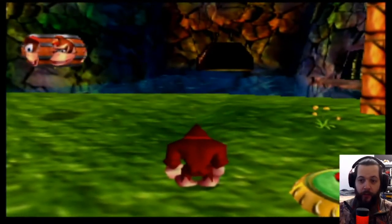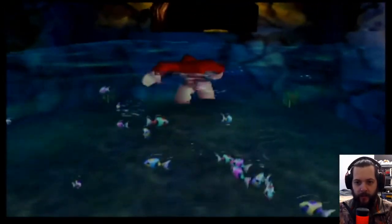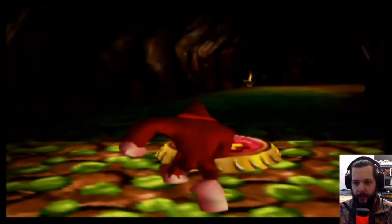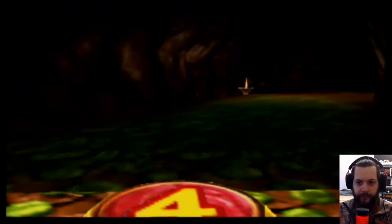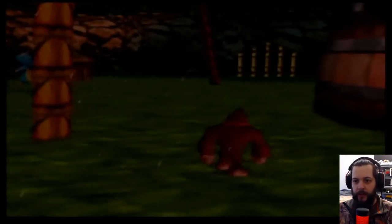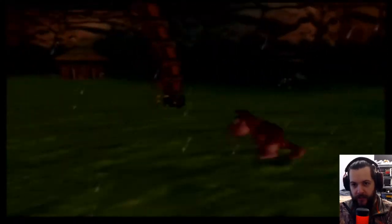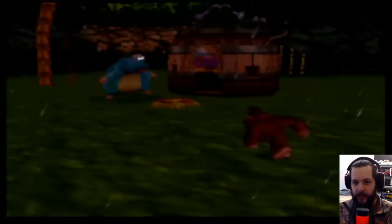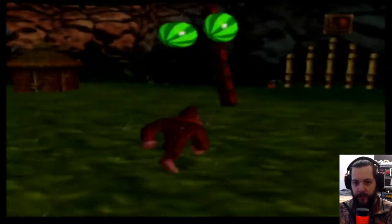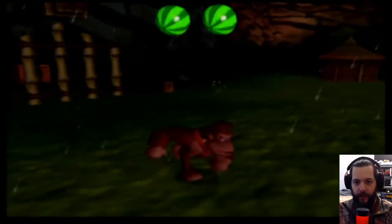Today we are going to unlock a couple more gold bananas — one for each of the Kongs we've unlocked, except for Chunky. Let's swim across this area and go to Cranky's Lab at banana port 4. Behind Cranky's Lab there is a place for Donkey Kong to shoot his coconut and become Rambi the Rhino. What we want to do is smash each of these huts, which unlocks an area for each Kong to do their smash and earn a golden banana. We'll become the rhino, smash these, and then switch to our characters.